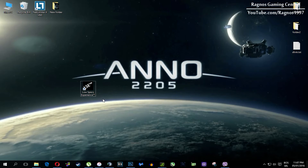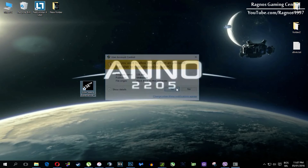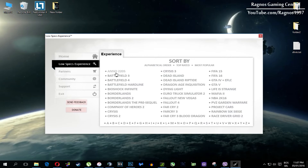In this short video I'll just show you how to use it and how to optimize your game. After you install it, you'll get a shortcut on your desktop — make sure to right click on it and then run it as administrator. Once you open it, this screen should pop up. Click on Low Specs Experience, then select Anno 2205 and this menu should load.